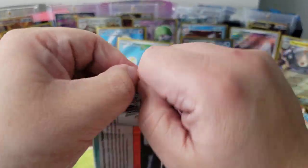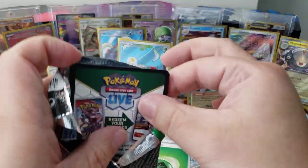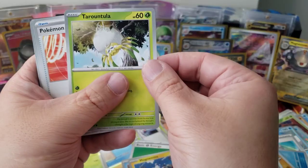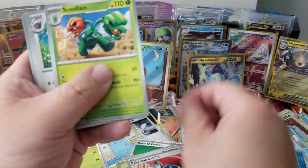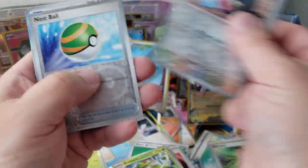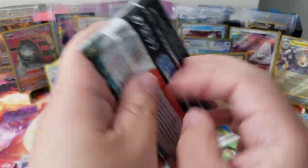Bro, we got two full arts — Iron Treads and the evolution line is here! And what's that — oh no, it fell down. That's the bad thing about these stands, they don't hold up well. You could probably glue some together to make it sturdier. Magikarp, Magnemite, Pokémon Catcher, Scovillain, Oinkly cone, Breloom, Lechonk, Nest Ball, Hawlucha.